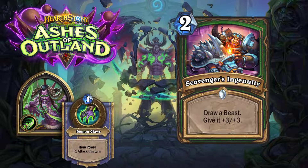Up next we have Scavenger's Ingenuity: two mana, draw a beast, give it plus three-three. Oh, the shenanigans that are going to be born from this — targeting specific beast minions you want and limiting your other options just to get a big chunky buff. This is definitely going to be used and abused this cycle and cause havoc, wrecking on wild most definitely. If there was a four-star card in my list, this would be a four-star card.